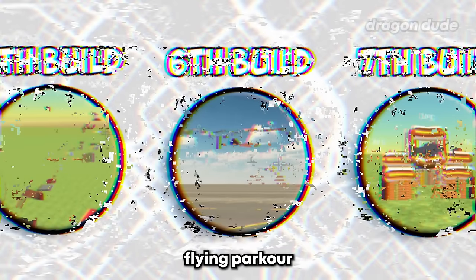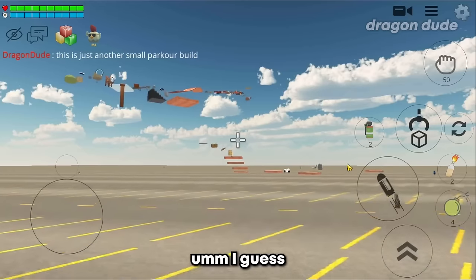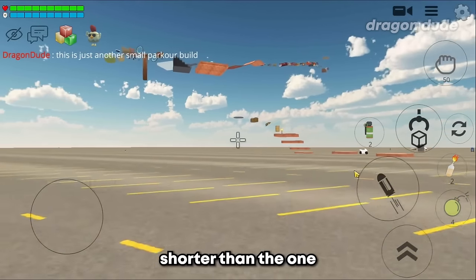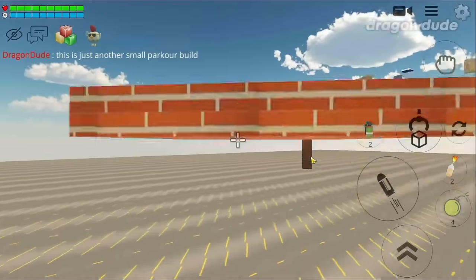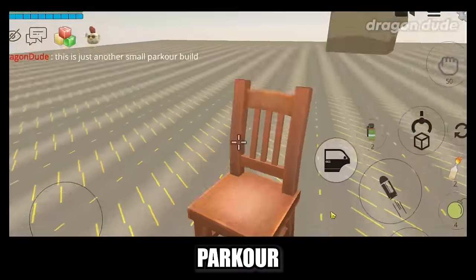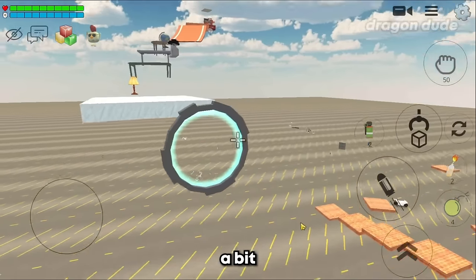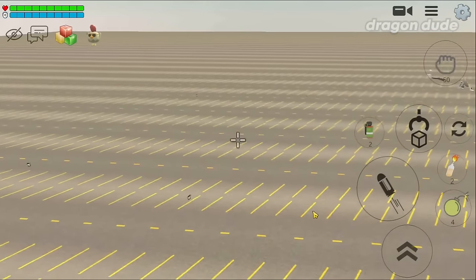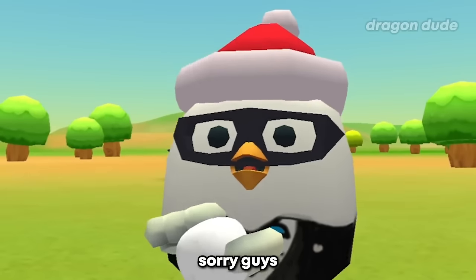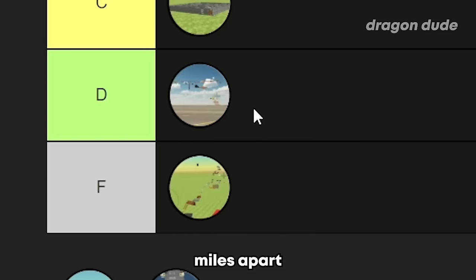The next build is another flying parkour - are you serious right now? This just looks like the parkour from before! I guess we'll just play it since it looks shorter. Not bad - it has cool little tricks and gimmicks. I had too many skill issues though. As a parkour build it wasn't that bad, but compared to the other builds it's definitely miles apart. I'll put this one in the D-tier - definitely better than the previous parkour build.